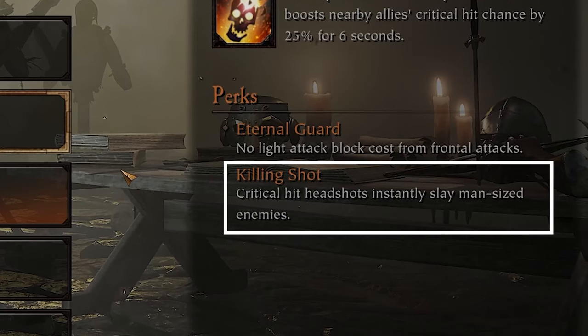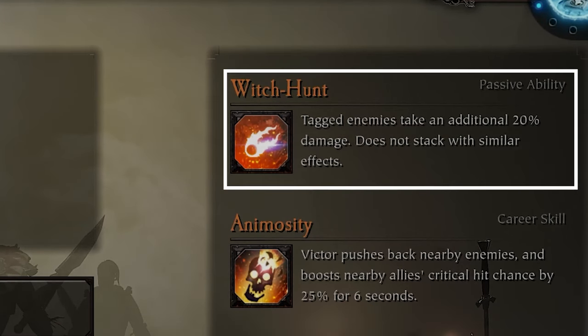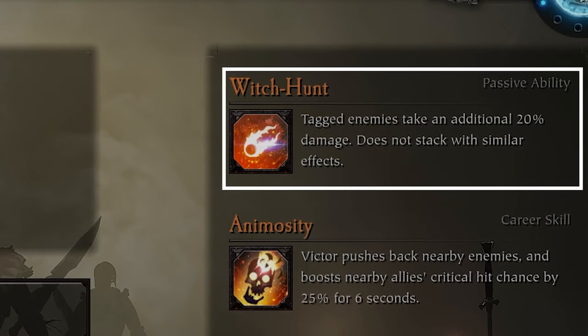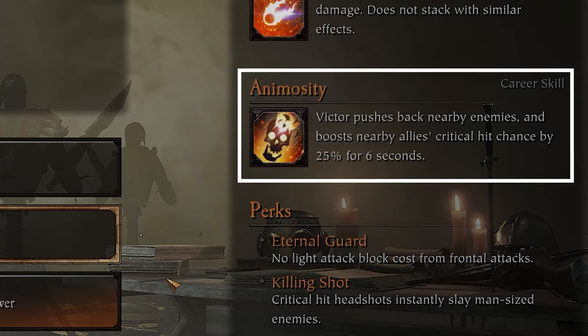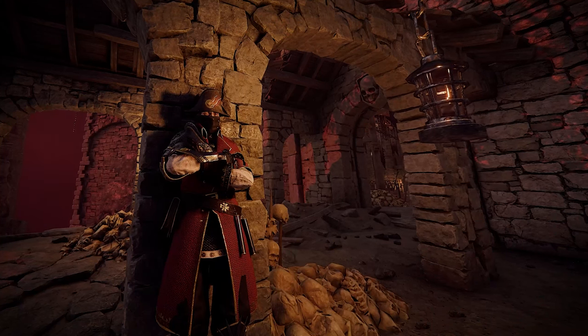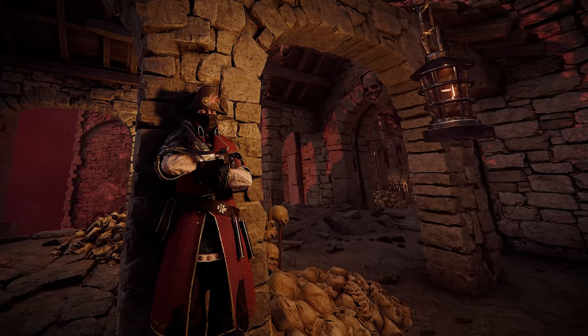His killing shot perk makes it so he can do an absolute crazy amount of damage on Cataclysm if used well. Witch Hunt makes every breakpoint in the game easier to hit by a sizable margin, and animosity is a great panic button that also boosts your team's damage by quite a bit. So despite being Saltzpyre's default class, he is actually probably the best in the game.